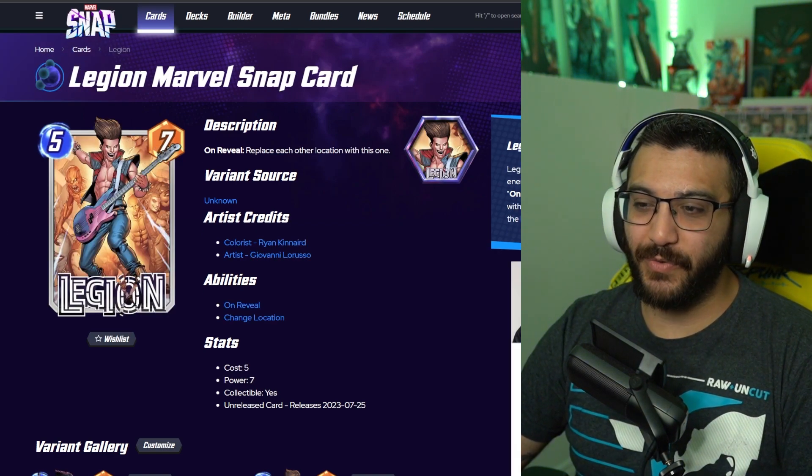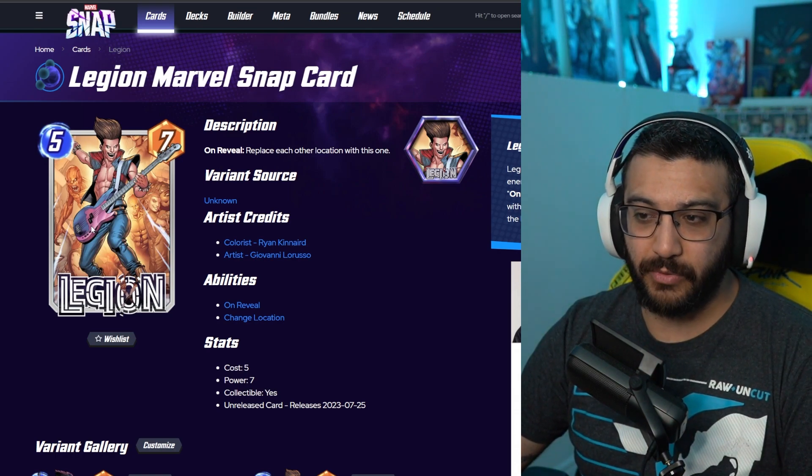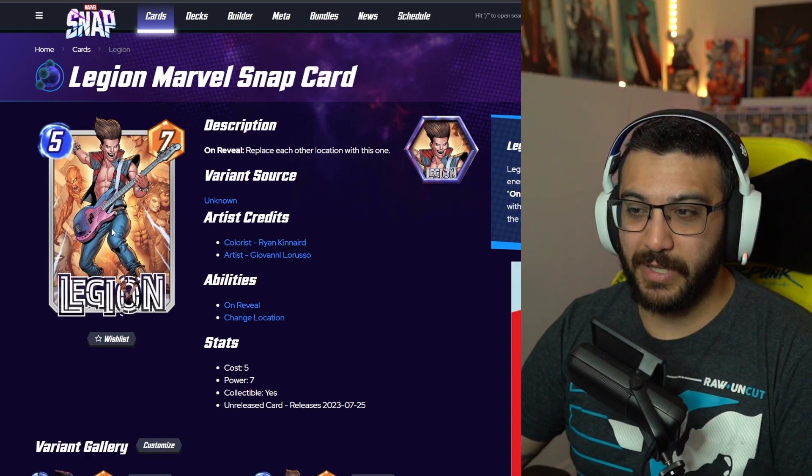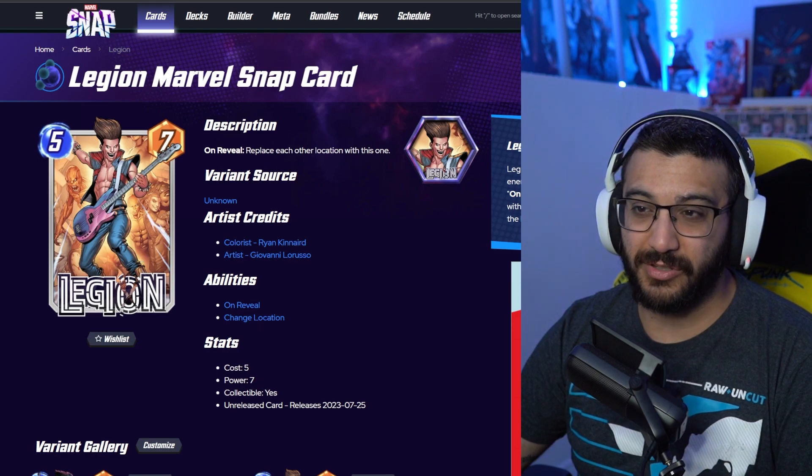Then we've got the band variant of Legion. This is what I like — give me a character as a variant and a cool background. I don't know anything about these characters in the background, but I like the variant. Love that he's playing guitar or bass or whatever. Really cool variant. This is a super rare, so 1200 gold.